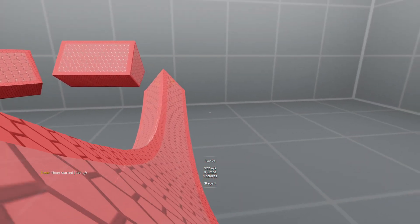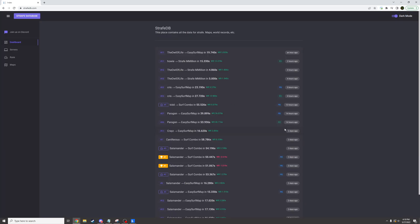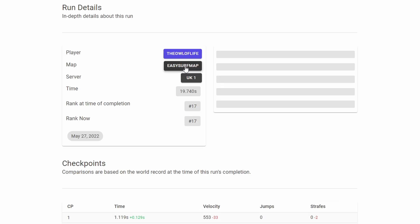There are some updates to Surf, also known as Strafe. The biggest update is there's actually a website — I can go to strafedb.com. It looks like I can't actually copy text from the chat box even though I can highlight it, so I have to manually type in strafedb.com into my browser. Here we can see a basic website. Looks like I can toggle dark mode. It shows me all of the scores for the different Strafe maps. Looks like Owl of Life recently got a world record on Easy Surf Map, and I can click it to see some details. It shows me the server and the map.